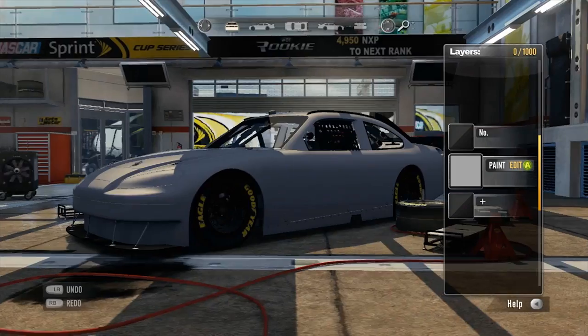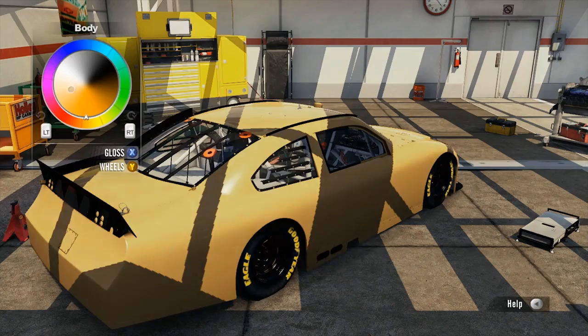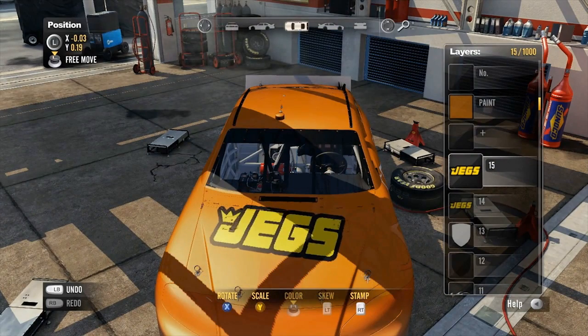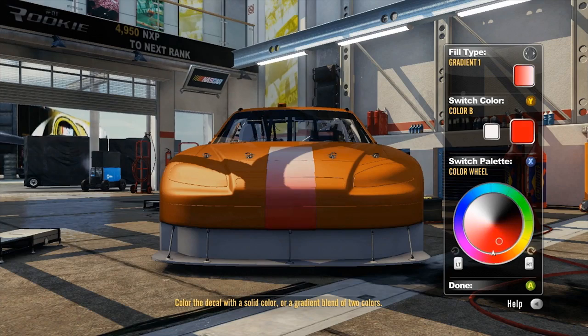We've revolutionised the way this works compared to any other game. The decal shop in the game really offers players complete freedom to create the decals that they want. We've put a range of amazing tools into the game, including the ability to type text and then change that into a decal, and to colour your decals using gradients.